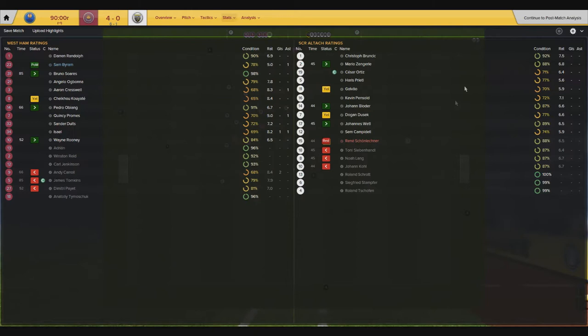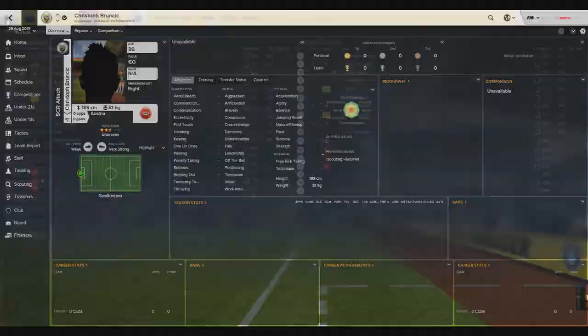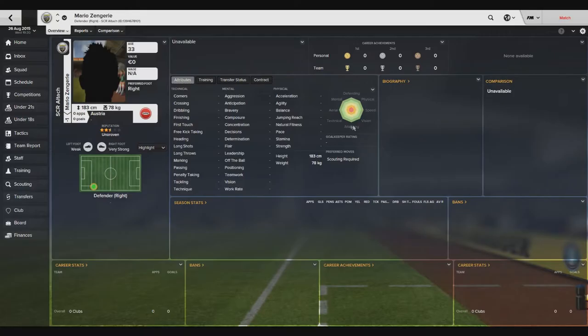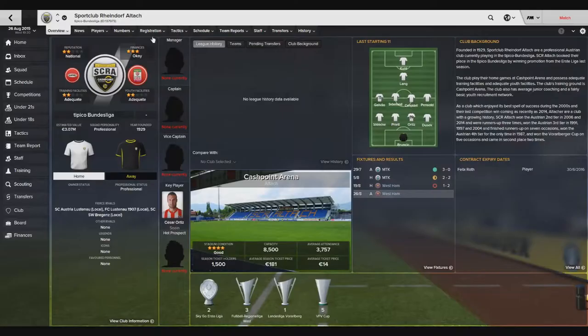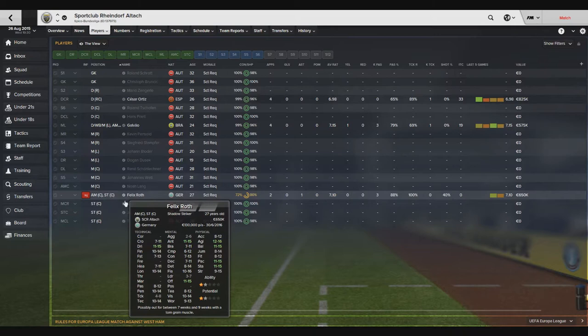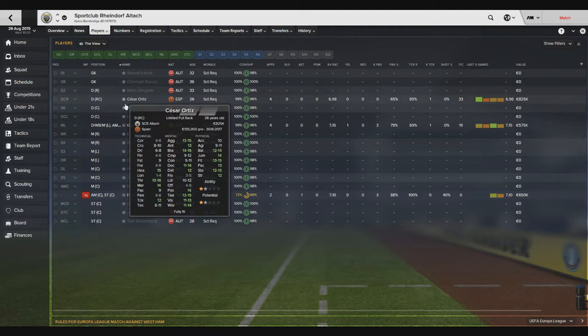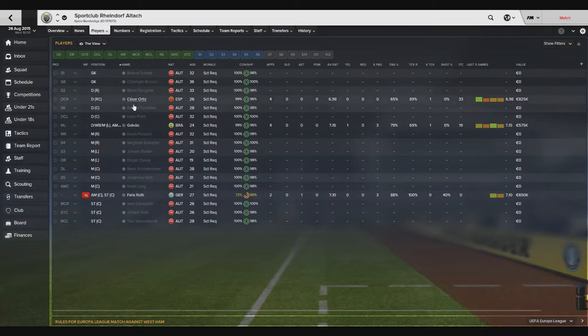I'm scrolling down the Alta players but as you can see there are not many players with attributes at all. I don't know if it's the fact that I don't have the Austrian league turned on or if the players don't exist - they are all greyed out. Let's see the team. They are only two or three real players, but Roth didn't play in the game so he is not coming to our team. Galvao and Cesar Ortiz are the only players that featured in the game that are real-life players.